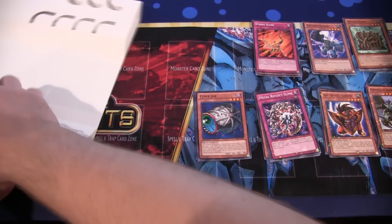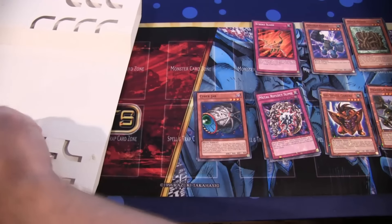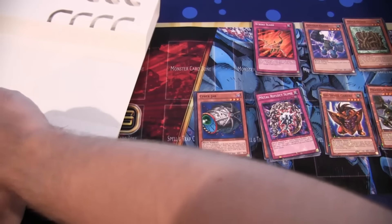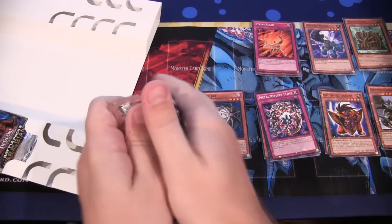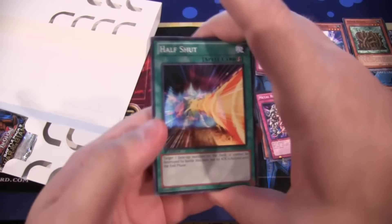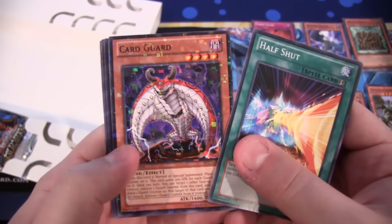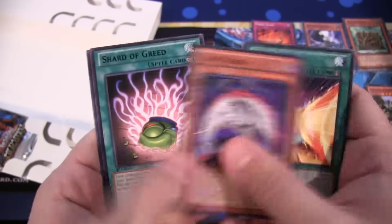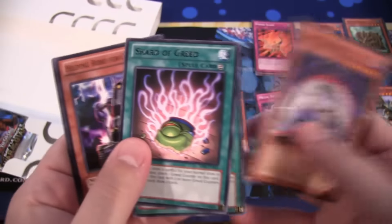And a Mosaic Manticore. Not bad. Still no God card. The pack kind of opened up because of the glue, so... come on, let go. We have Card Guard — I was hoping that was a God card in there just because it was such a pain to open. And a Shard of Greed. Not bad. Cure Emerges.